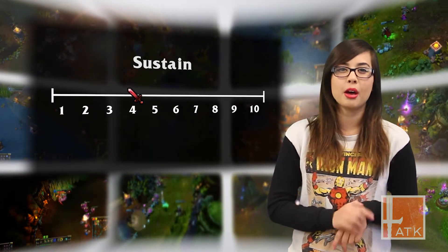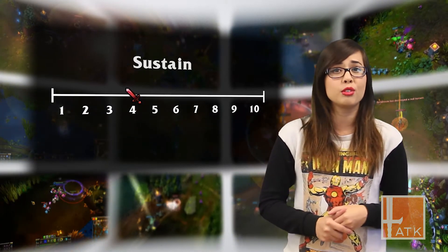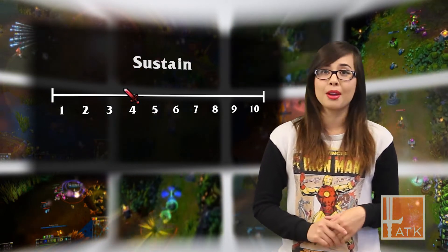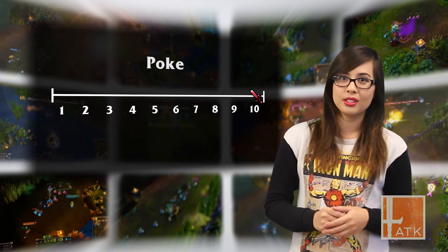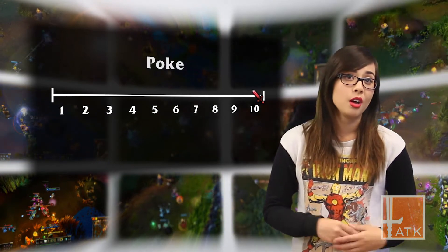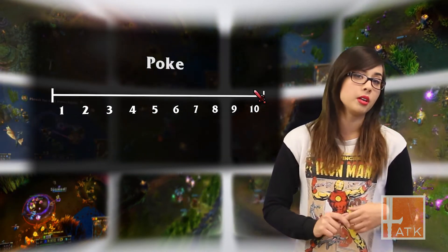The shield from Lulu can help mitigate some damage, but without early life steal on Kog'Maw, any harass taken will be a huge punishment for this lane. One of the strongest aspects of this lane is their poke, giving them a 10. With Kog'Maw's massive range and Lulu's ability to increase Kog'Maw's damage through her shield passive, this allows for a lot of early harass. Also, when Kog'Maw hits 6, those artillery shells are quite the poke-heavy ability.